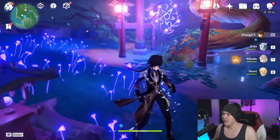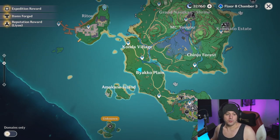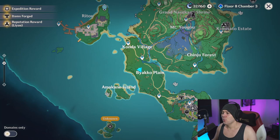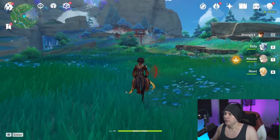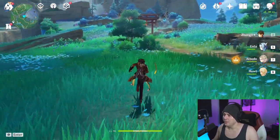This is going to lead you to the next part of the storyline quest, taking you into something called the Sacrificial Offerings. You're going to have to do a bunch of this stuff. What you'll be doing is heading northeast of Konda Village — just teleport back to Konda Village out of the well and start heading northeast up this direction. You'll see exactly where you need to go underneath these gates.